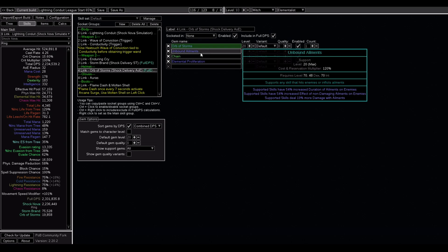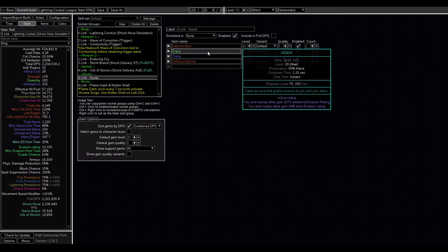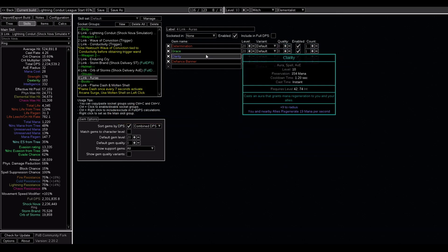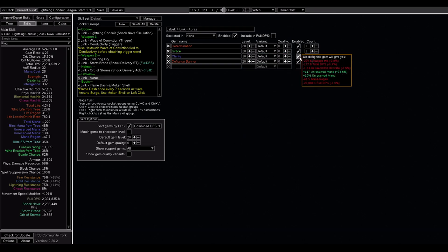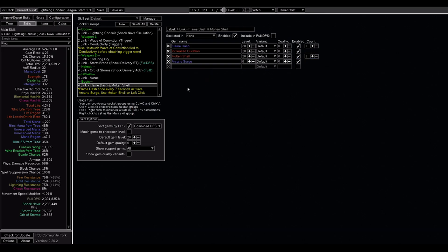For our auras, we are running Determination, Grace, Defiance Banner, and Clarity. Clarity is very important since we are not an Eldridge Battery build, and we'll want to be regenerating close to 150 mana per second. We'll also be running Flame Dash and Molten Shell tied to both Increased Duration and Arcane Surge. This will give us an extra defensive layer, as we will be running Molten Shell on left click. If you prefer Cast When Damage Taken, you could forego having two different shock delivery skills and socket Molten Shell elsewhere.